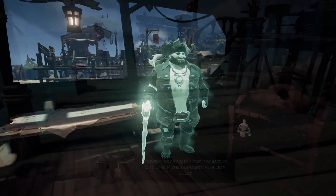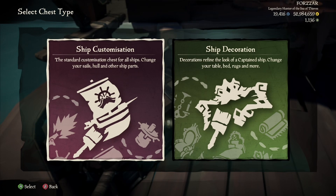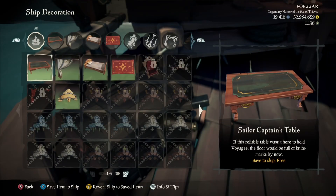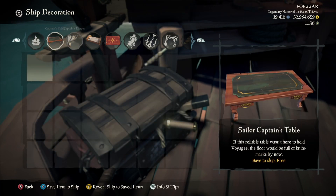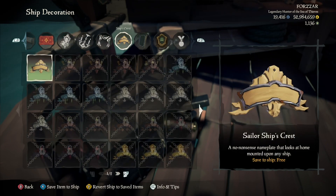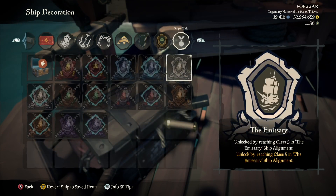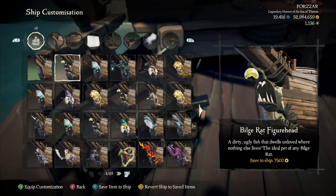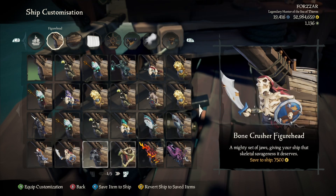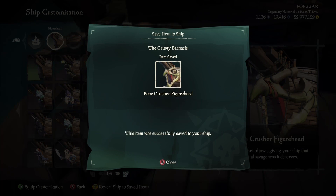You will then be prompted to go and see the shipwright and see the new features on offer. If you click on Ship Decorations, you can change your rug and your curtains in your Captain's quarters. Galleons also have a few extra options like the Captain's chair, an extra set of curtains, and chandeliers. In Ship Customization, you can now save certain items to your ship for a small fee — each time you load up that Captain's ship, the cosmetics will stay the same and you won't have to put them on each time.